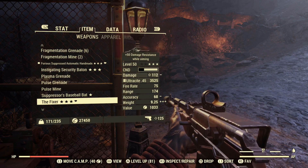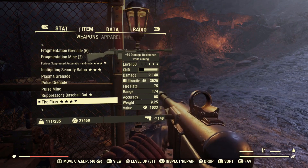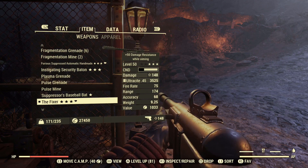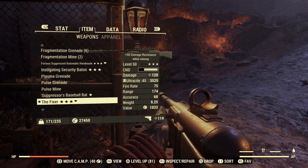So to test out this theory I am going to be showing the damage on my bloodied fixer. As you can see at this level of rads the gun does exactly 148 damage with all of the Commando perks equipped. Then when I take off the perks it does 120 damage.